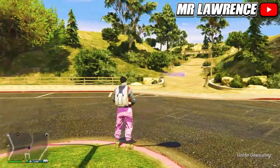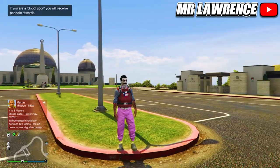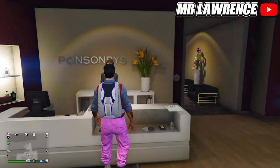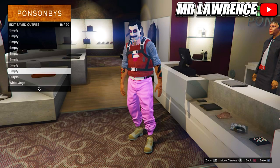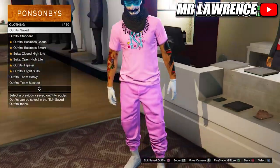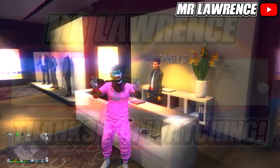You should now have your modded outfit with colored joggers in online. If you didn't spawn with your outfit, your outfit had a blacklisted component. Now you can save this outfit at the clothing store — you can change everything on your outfit and the joggers will stay — and you can now make your own modded outfits with colored joggers. I really hope this helped you out; if you have any questions comment them down below, and I'll see you in the next one.